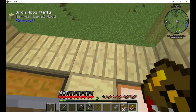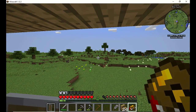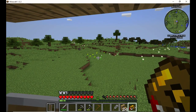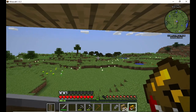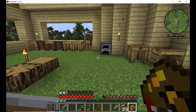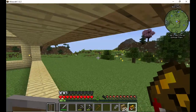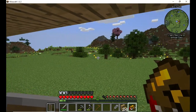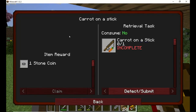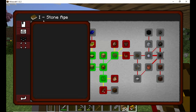Next time, what I'll do is I'll probably head out — maybe gather up some of the leather that I'll need. I'll go on a journey. And then when I come back, I'll show you how the drying rack works. That way you don't have to watch me on a boring journey — we'll just continue on with more questing. Getting some more quests done.